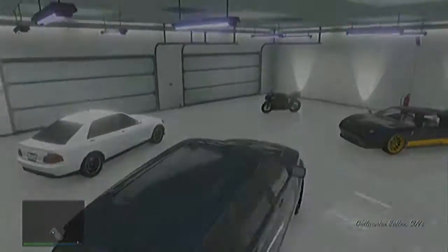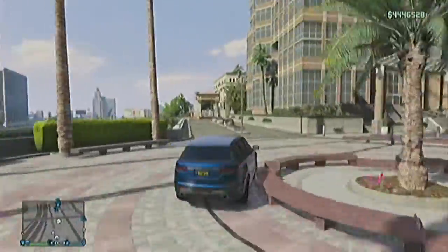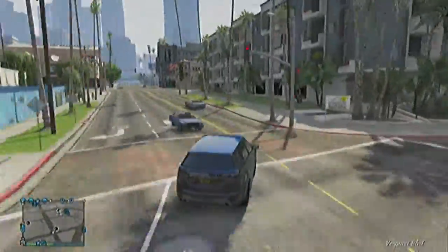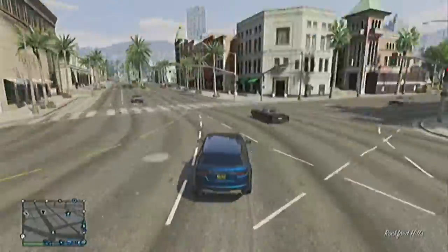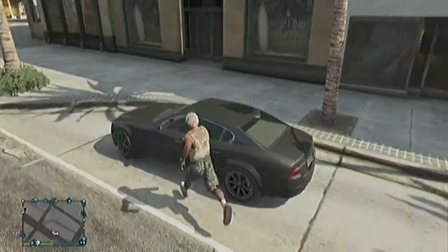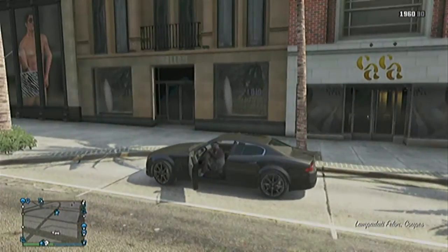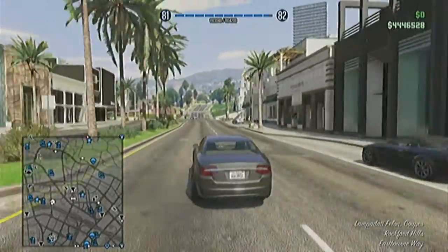First you want to get you a stolen car. I'm going to show y'all exactly how it works. Now we're looking for a car — fast forwarding so we can get through this a little faster. Found the car. It can be typically any car, but once you get the car to the garage, you typically want the value of the car to be at least over 6,000. That way when you upgrade it, it can give you a fair decent amount of money. Let's get this car to the garage so we can see what it's worth.